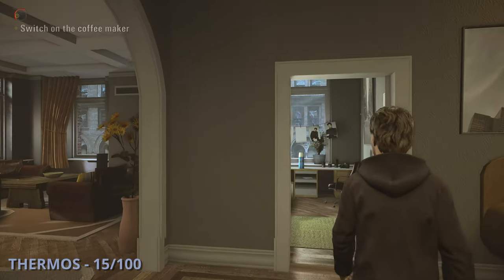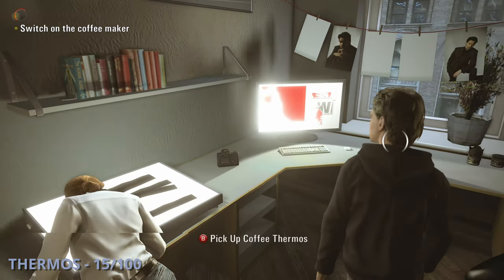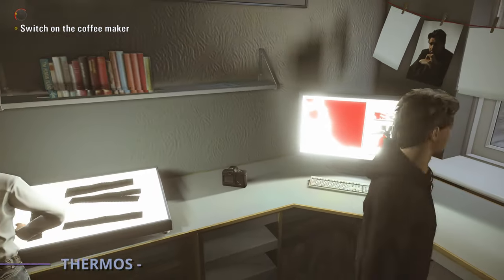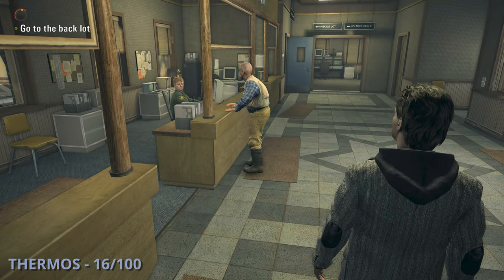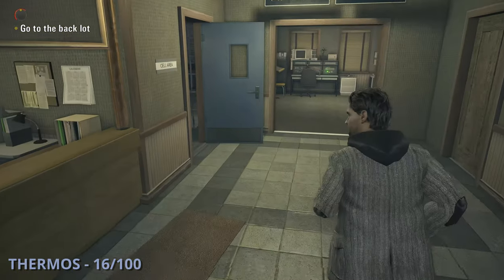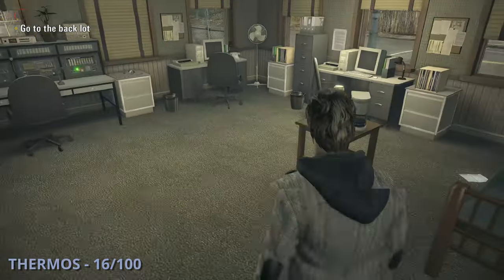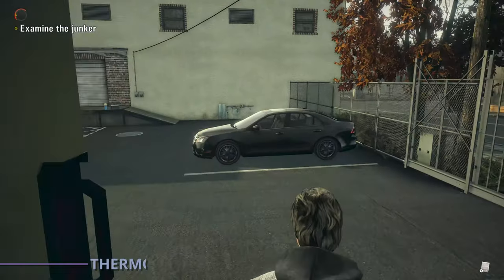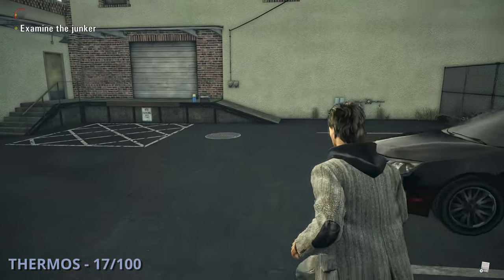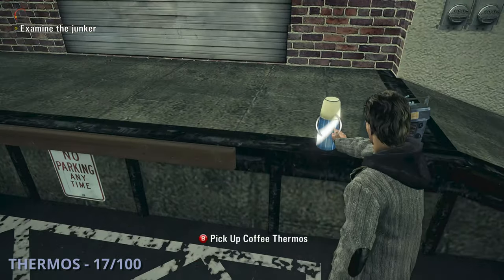The fifteenth thermos will be at the beginning of episode 2 — go into the room Alice is in and grab it by the computer. Thermos 16 will be slightly later once you're in the sheriff's station. Head towards the cell area but instead of going in there, go into the break room — the thermos is next to the coffee maker, one of the few natural spots they put these. The seventeenth thermos is outside the back door of the sheriff's station; head straight out the door and you'll see it sitting next to a radio.